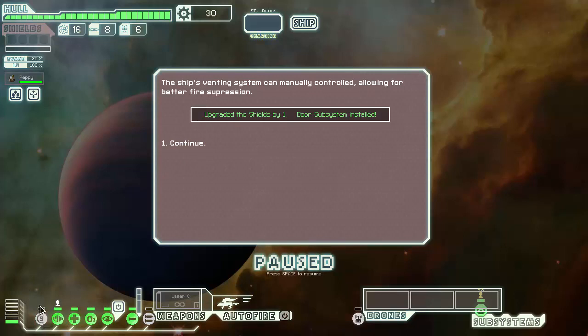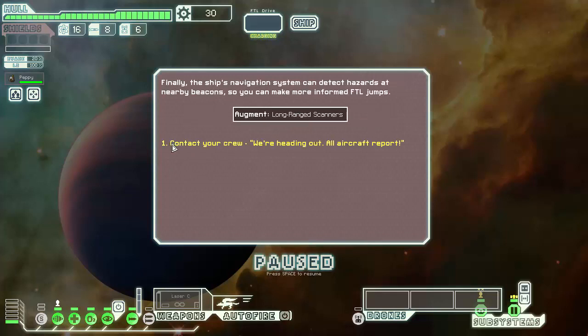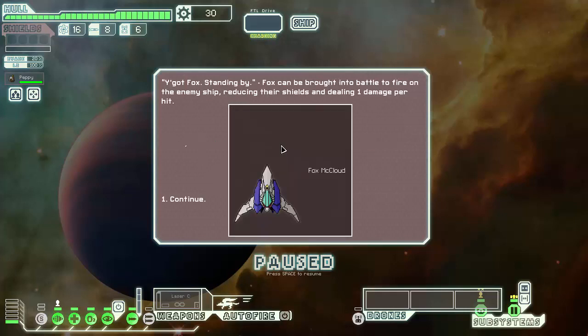Can I get one? I'm pretty sure we're going to get another one. If you have a preventing system, you can be on manual control, allowing for better fire suppression. Fire, shift navigation — contact hunters at nearby beacons so you can make more informed jumps. And Fox, you are just a normal combat drone. Alright, good.